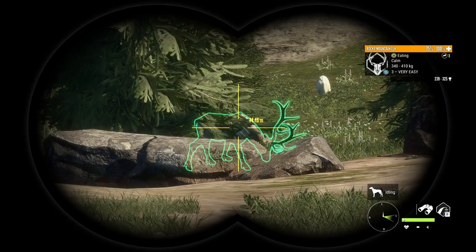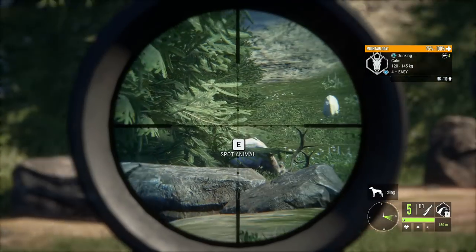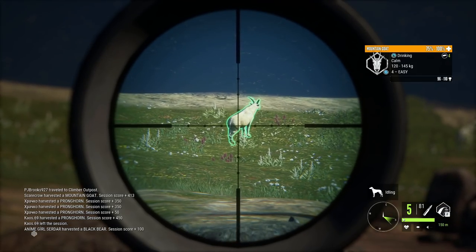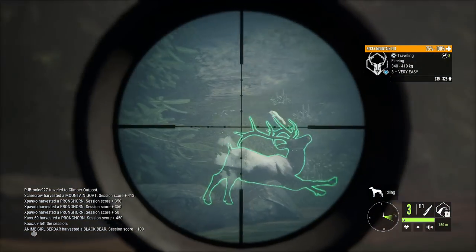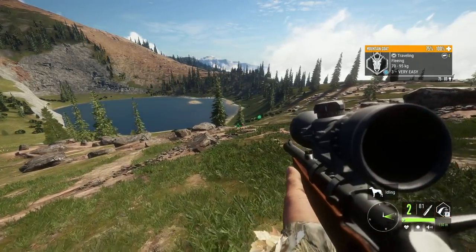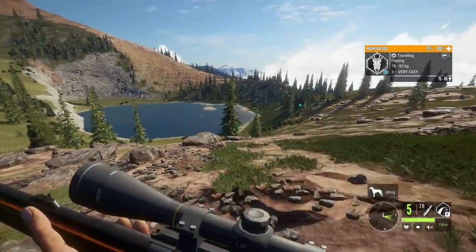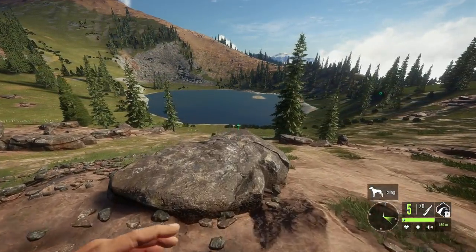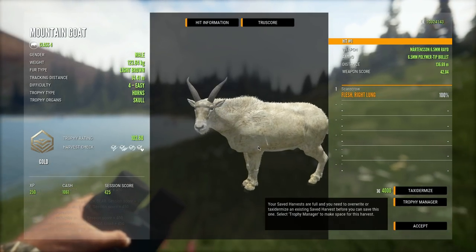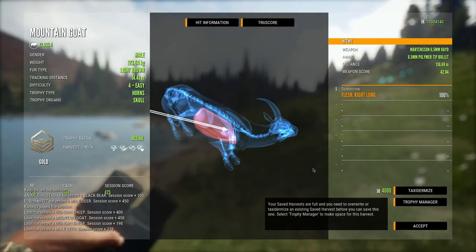That is the most random elk just feeding in front of these mountain goats. There's a pretty decent mountain goat here too, but the elk caught me off guard — I did not expect to see it just chilling here. Let's see if we can get both of them. We did get both of them, and we managed to get that third one too. The only reason I shot it is because I felt like maybe it could have been an albino, but it's really hard to tell the white from the albino — it's probably just a white fur type.